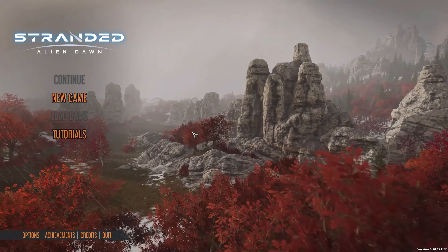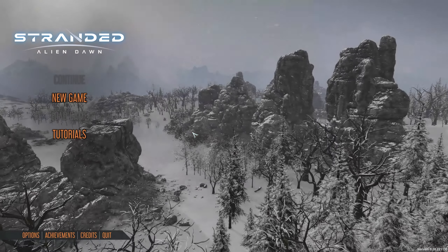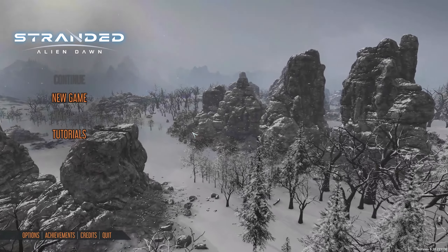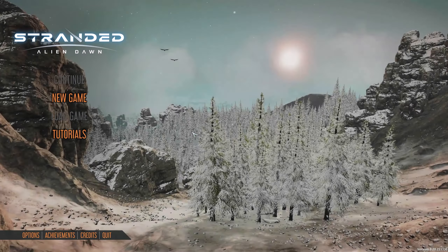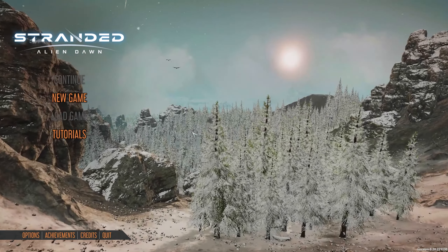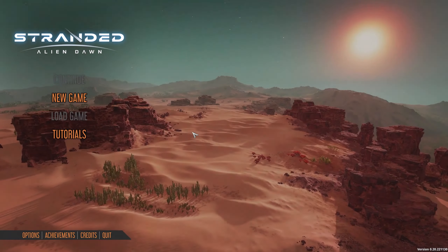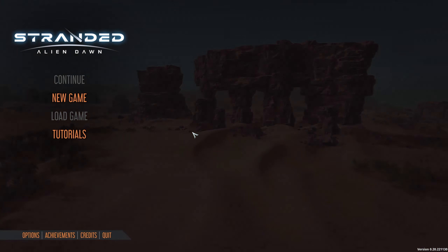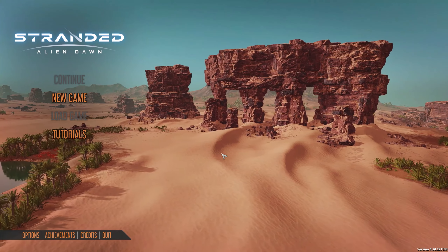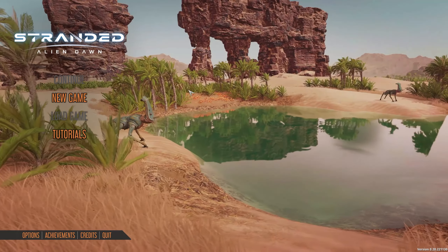Our first game we're going to look at is Stranded Alien Dawn. Apparently this game is like RimWorld — if you haven't played RimWorld, it's a really cool colony-based base building game that can be very brutal at times. This is more of a 3D version, whereas RimWorld is more of an isometric, looking-down 2D version. It's a very old game but it's an amazing game — you should definitely try it out.